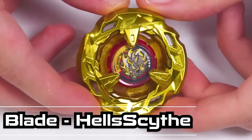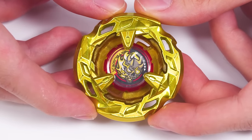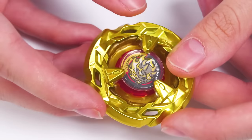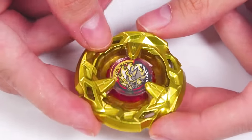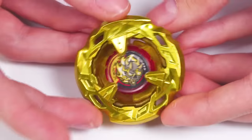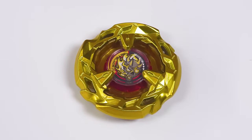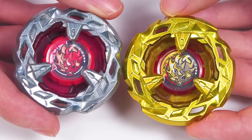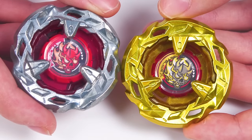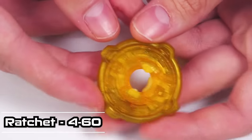So now, going over it part by part, we have our Golden Blade — the nice-looking Hell Scythe, which looks mighty fine. I like the red. The bit chip looks really nice with the little sparkles there. It's kind of just typical for a Rare Bey, and obviously your main difference from the original is just the golden coating. And obviously the bit chip.